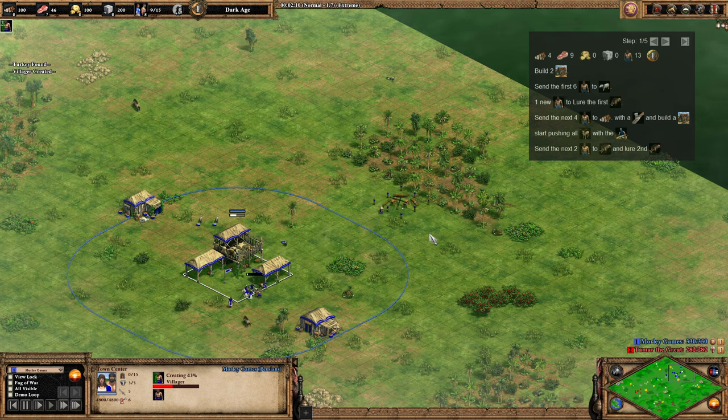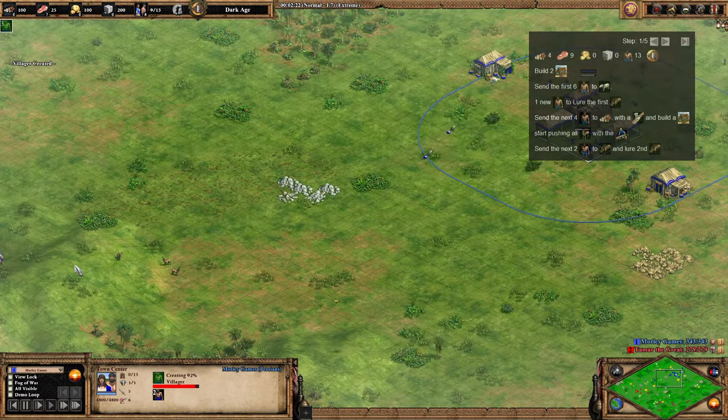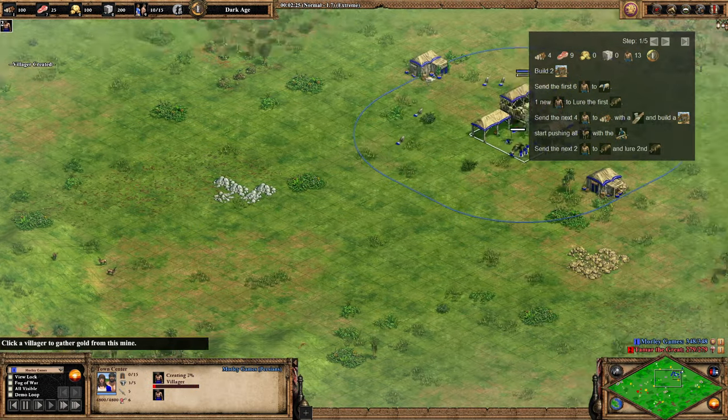We're going to make a house as well with the fourth villager going over there, just so we've got some houses. As soon as we've found the deer, we're going to start pushing them in — we want to get those deer in as soon as possible.